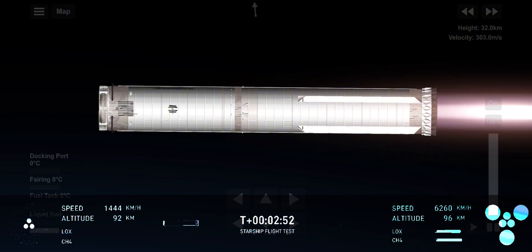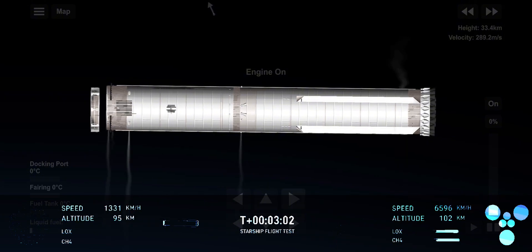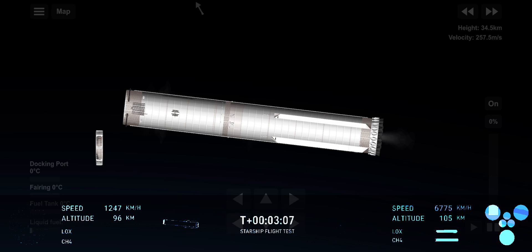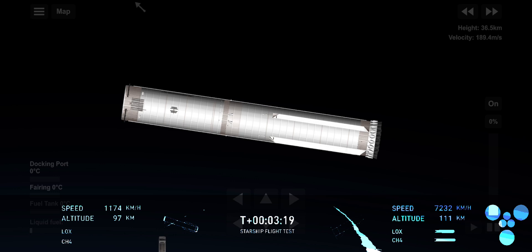Follow along with the telemetry on the bottom of your screen. Approximately 30 seconds left. We've had shutdown of that boost back burn. Up next will be hot stage jettison. The view from the booster on the left-hand side of your screen, and the tracking cam on the right-hand side. We'll see those grid fins. Booster offshore divert.